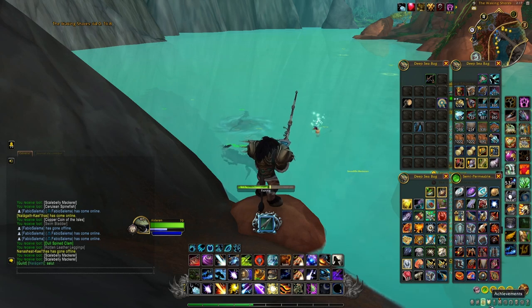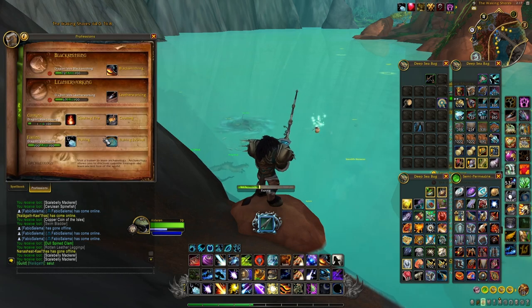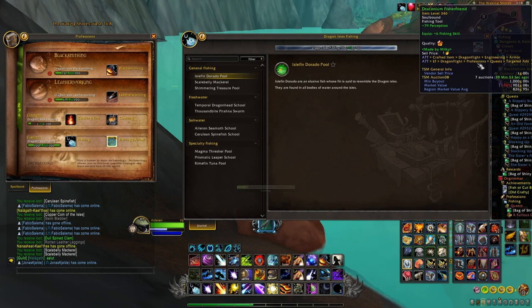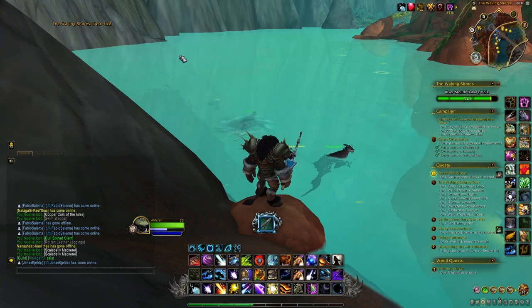One thing you want to do when fishing in the Dragon Isles is to get a couple of items. First you want to get the Draconium Fisher Friend because you will be able to increase your perception and get more rare items. You also want to try and get the fishing cap because you will get an increase in fishing skill when you equip it.